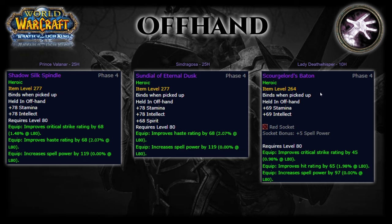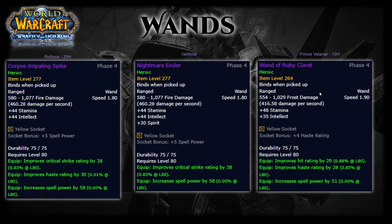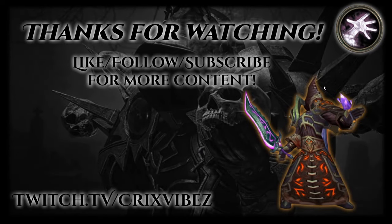Last but not least is wands — we're finally able to ditch Petrified Ivy Sprig. Corpse Impaling Spike off Rotface in 25-man Heroic is now your best in slot wand, followed closely by Nightmare Ender off Valithria on 25-man Heroic. Both are great wands, but Corpse Impaling Spike has haste on it which is better than the spirit on Nightmare Ender. Wand of Ruby Claret is a decent alternative, much easier to obtain from 10-man, and also has some hit on it.